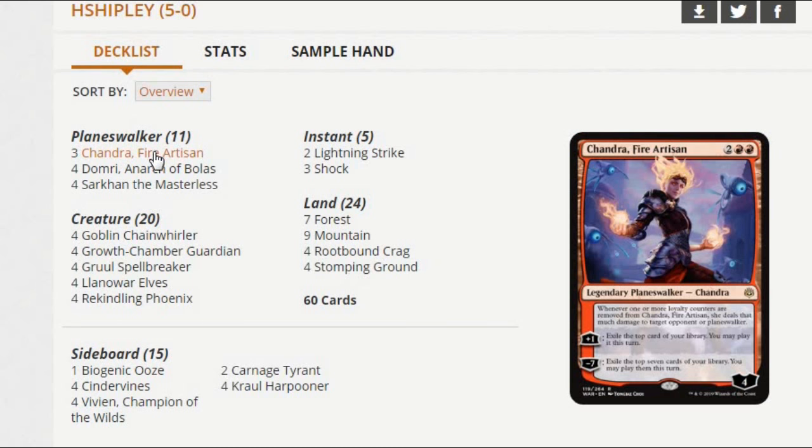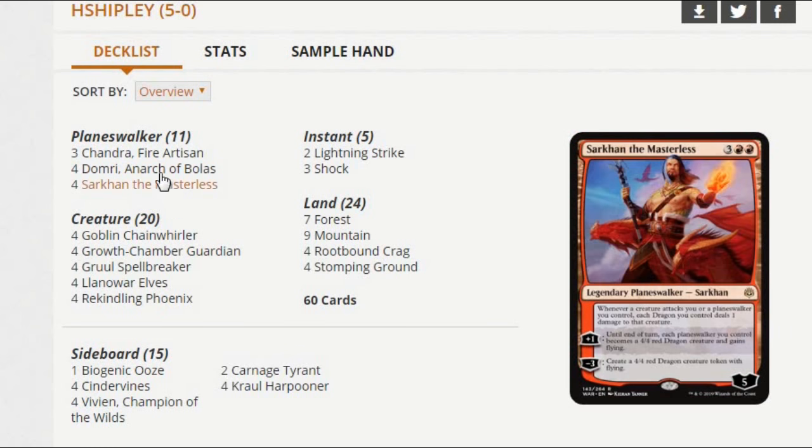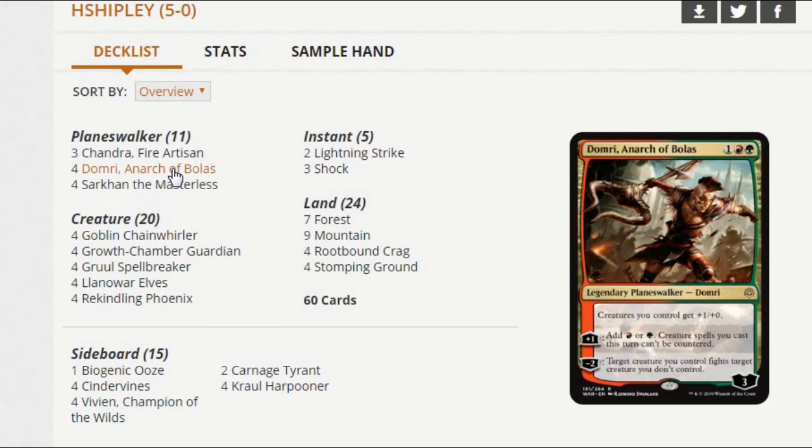This is kind of a really Planeswalker-rich deck — you see four copies of Domri in the three-drops. That gives 12 total three-drops in the deck, a little above what you usually see, but it's totally fine. Domri just makes most plays after him on the curve insane. You can ramp into Sarkhan with Domri — you don't care that Sarkhan's not a creature, the can't-be-countered part doesn't really matter in that case. But just ramping into a five-drop like Sarkhan is great, especially considering Domri's a Planeswalker. Sarkhan makes all your Planeswalkers into dragons for a turn.